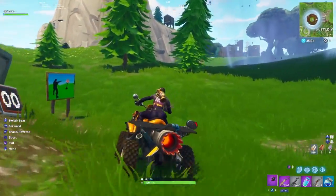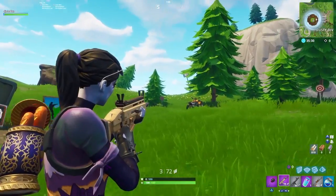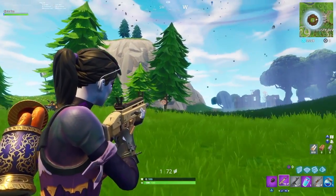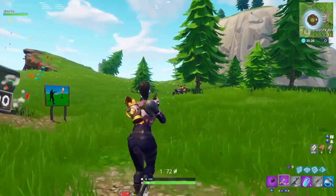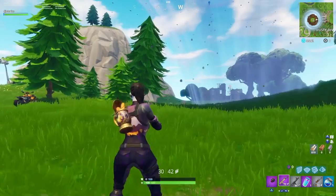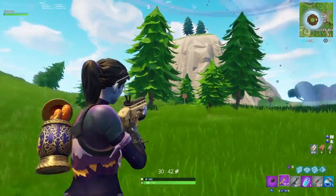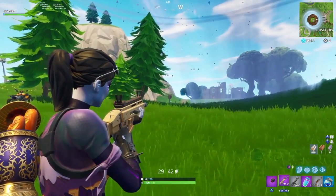Rift on over to Dusty Divot and just outside you're going to find this shooting gallery here — one of the easier ones to complete. So once you've gotten this one done, if you're not finished with your challenge you can head over to the back of Paradise Palms. Whether you just glide over or take a rift from inside Dusty Divot, just head over to Paradise Palms and you will find the last shooting gallery on top of the mountain.